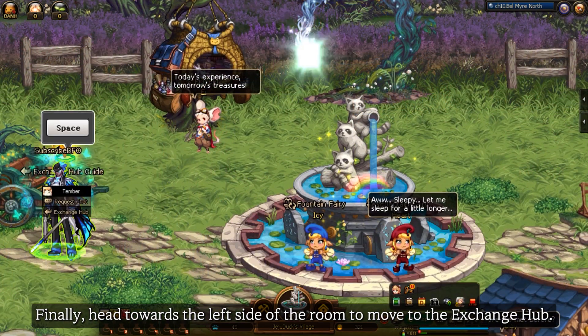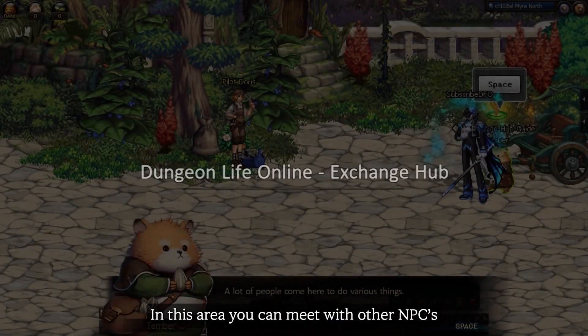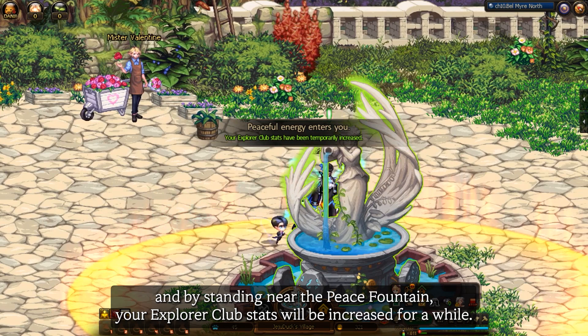Finally, head towards the left side of the room to move to the exchange hub. In this area, you can meet with other NPCs, and by standing near the Peace Fountain, your Explorer Club stats will increase for a while.